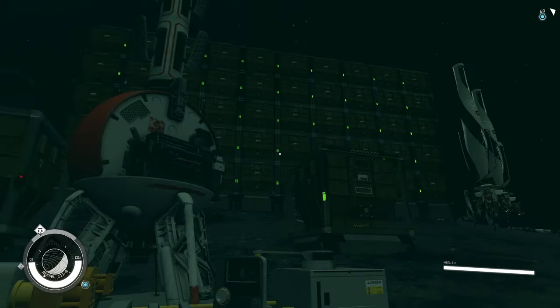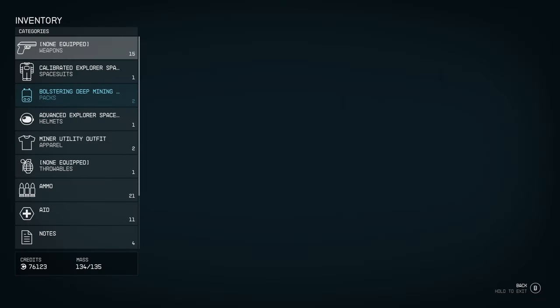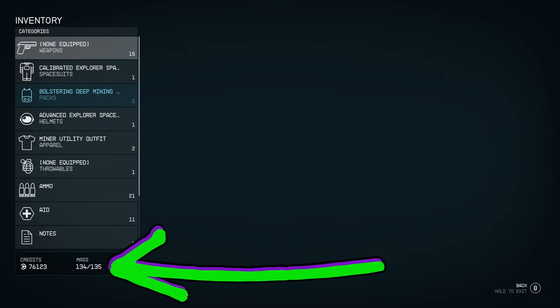I will be demonstrating this method at my starter base on Bessel 3B. First, we need to get our mass level to at least 75% of our capacity. I got mine to 134 out of 135 by crafting a few adaptive frames. However you choose to do this is fine — just get as close to encumbered as you can.